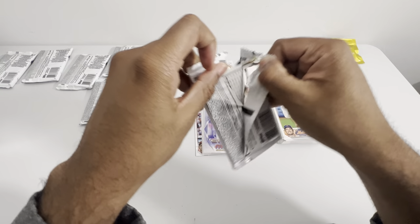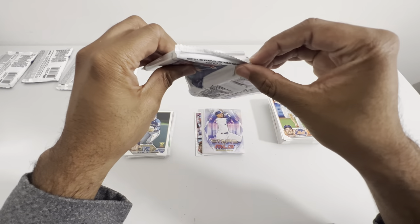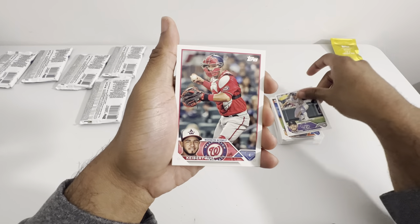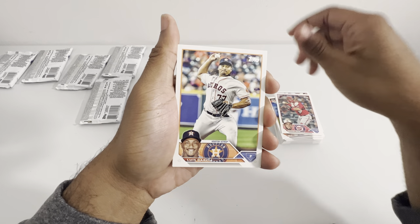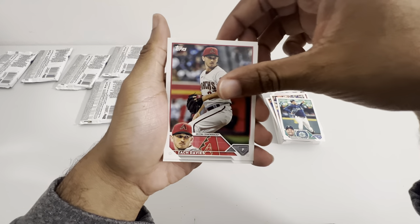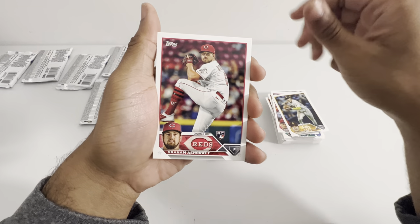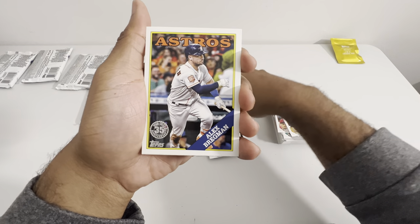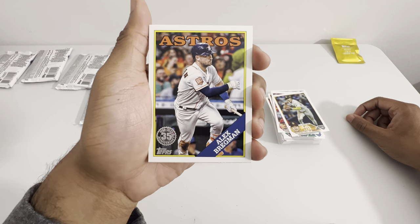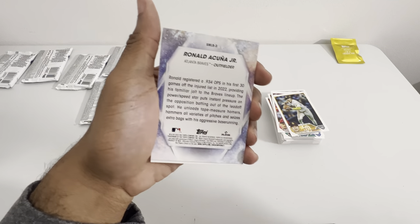Next pack. CJ Krohn. Ruiz. Garcia. Robbie Ray. Michael Massey. Sag Davis. Salem Kim. Ashcraft. They just love doing that to me in this set — they just love giving me freaking Astro players.